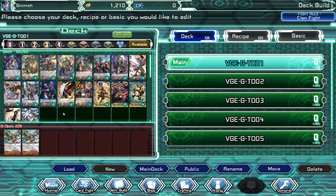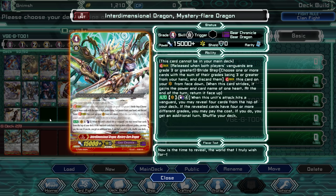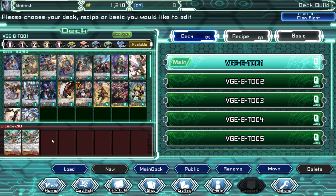And obviously we have our stride cards — the Interdimensional Dragon Mystery Flare Dragon. That's pretty cool, it's a Gear Dragon. Alright, so this is all the cards in this trial deck, and that will be it for this episode as well. Gear Chronicle — mistakenly taken instead of Royal Paladin, but I think I'm happy with that, I got a win. And I'm sure you guys will be happy as well. Let me know in the comments if you like the series with Cardfight Vanguard. See you guys in the next episode.